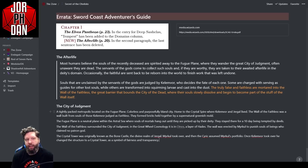The Afterlife section on page 20 of the Sword Coast Adventurer's Guide describes the Fugue Plane — recently deceased souls wander the great City of Judgment, often unaware they are dead. Servants of the gods collect worthy souls and take them to their deity's domain. Souls unclaimed by the gods are judged by Kelemvor, who decides each fate — some serve as guides for lost souls, others are transformed into larvae and cast into dust.